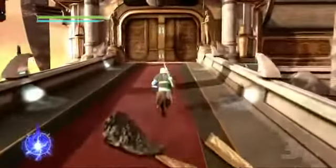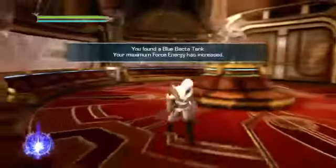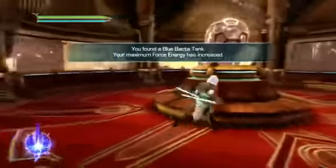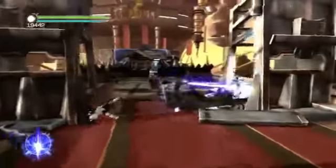Just past that area, we're going to walk up this little platform. The door's going to open, and to our left on the ground is a blue bacta tank. It looks just like a Holocron but it's completely different — it's a tank, looks like a box.